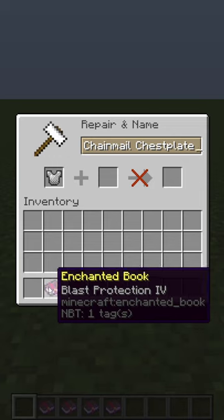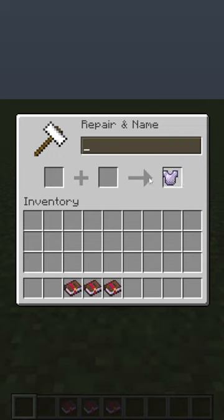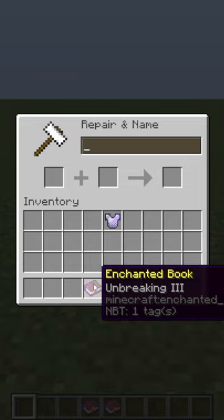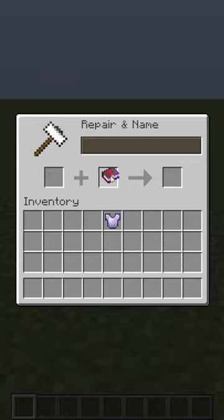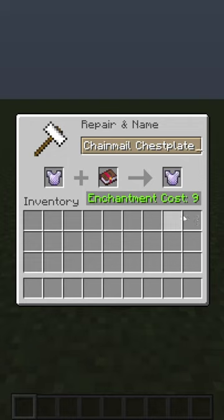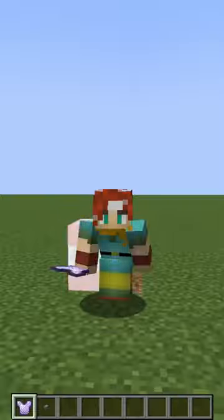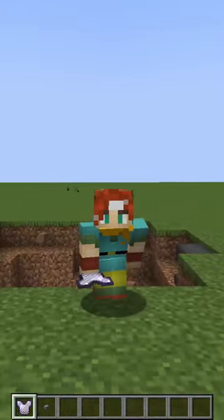The first step is to add Blast Protection 4 to your chestplate for 8 levels. Next, add Thorns 3 for 13 levels. Then combine Unbreaking 3 with Mending for 2 levels. Finally, add that to your chestplate for 9 more levels, keeping you safe from Creeper Bombs for only 32 levels, saving you 4 levels and from explosions like this one.